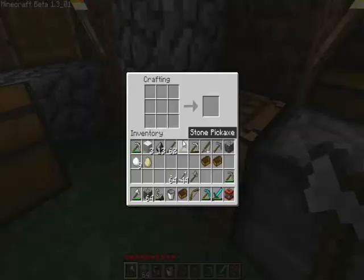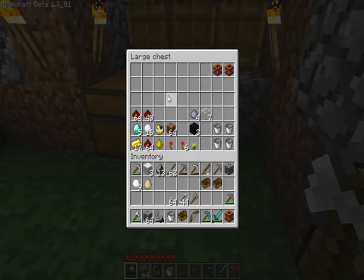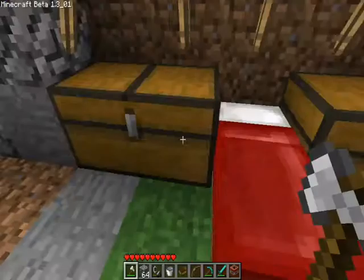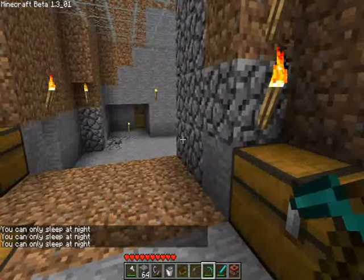My furnace which is creating glass, my workbench, my rare items and special items chest — got my TNT, buckets, glass, redstone, gold, diamond. My food and flint and stuff, cab chest and all steel pieces, and my bed which we cannot sleep in at this moment.